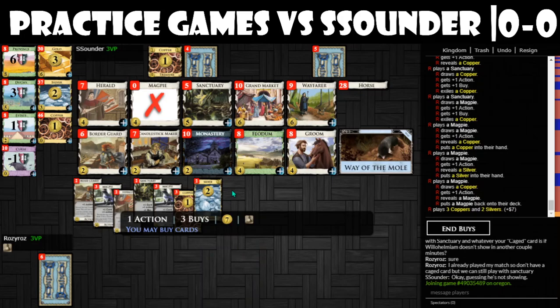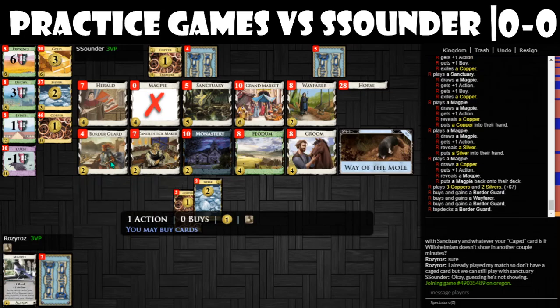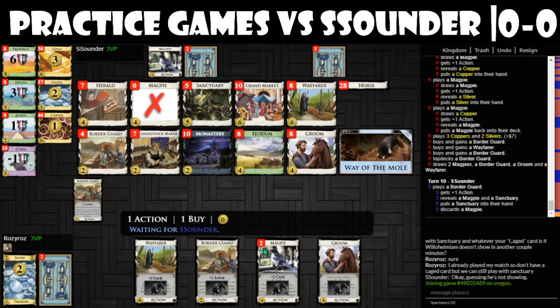Seven coins here. I'm probably going to want another Wayfarer — I'll use a Border Guard to take the Wayfarer. Let's take another Border Guard as well. That will also make my Heralds more effective.